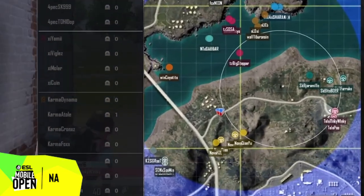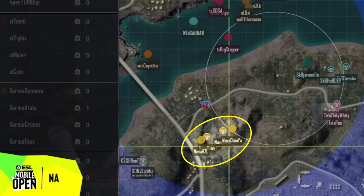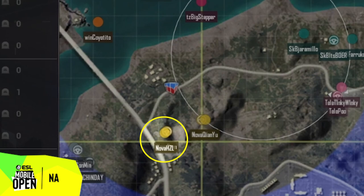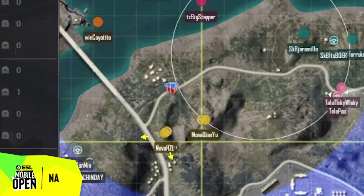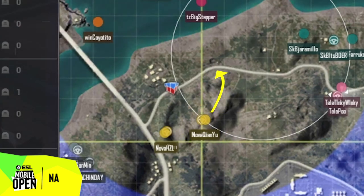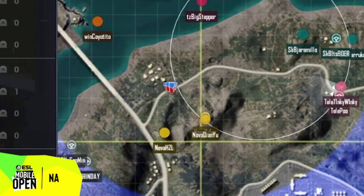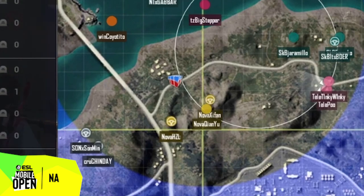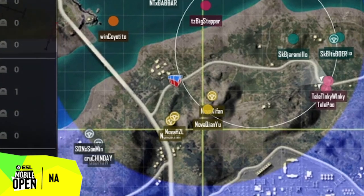On the next zone shift, Nova uses a 2-2 split. Notice how they leave two players outside of the next zone to make sure no teams press in on them from behind. Meanwhile, the other two players work together to secure a spot within the next circle as the blue zone closes. The 2-2 split is perfect for needing to press into the next circle while still maintaining good control on the flank.